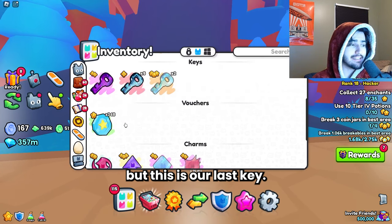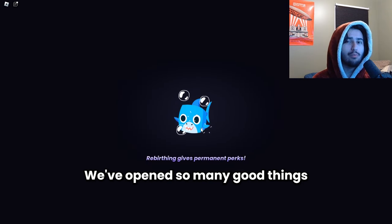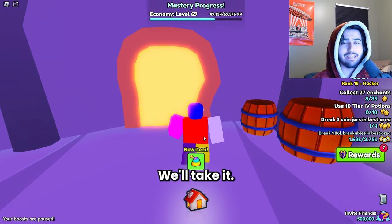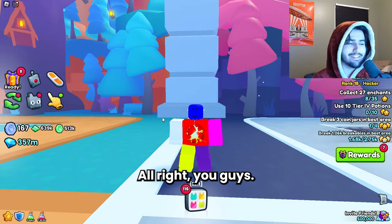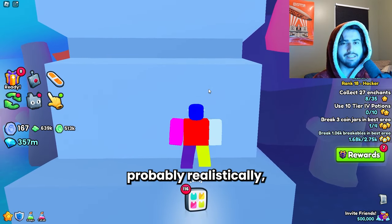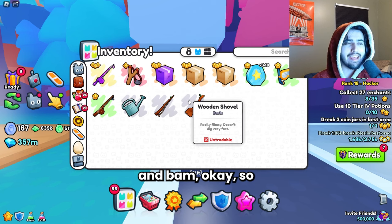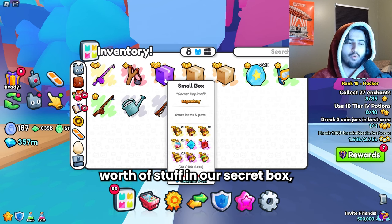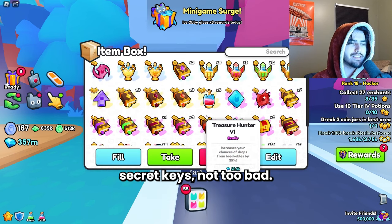I didn't realize but this is actually our last key — one more chance to make a little extra profit. I don't see how we'd be in the negative here given how many good things we've opened. And we get a bad drop on our last one — that makes sense, no worries. I'm going to add up all the stuff we got and put it in the box. Keep in mind the rep on these 100 secret keys is about 8.5 million, but realistically we spent about 10 million. And we actually got 17.6 million worth of stuff in our secret box, meaning we got 7.6 million in profit from opening these 100 secret keys.